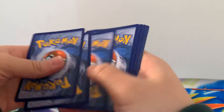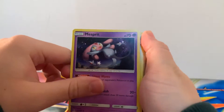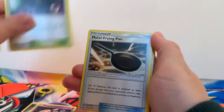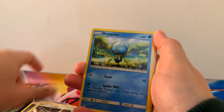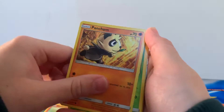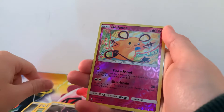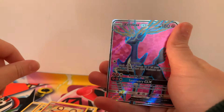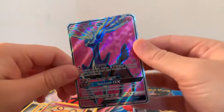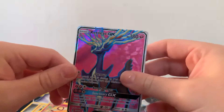So that is the first code card for you guys. We've got Mee Spirit, Ultra Space, Metal Frying Pan, Doopida, Fennekin, Pan Champ, Skidoo, Noibat, and a Reverse Holographic Dead Dene.